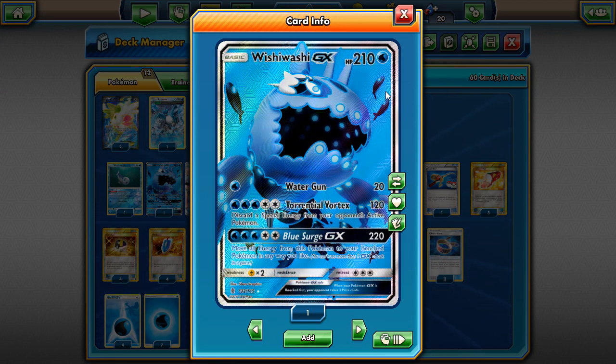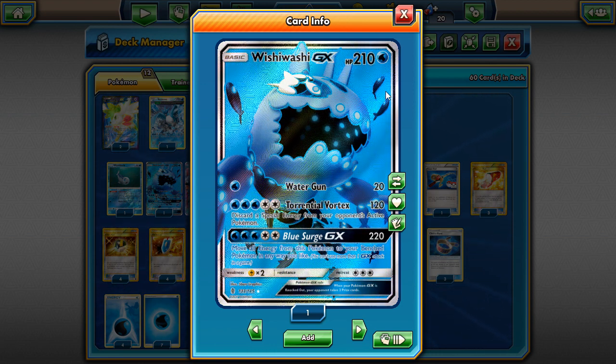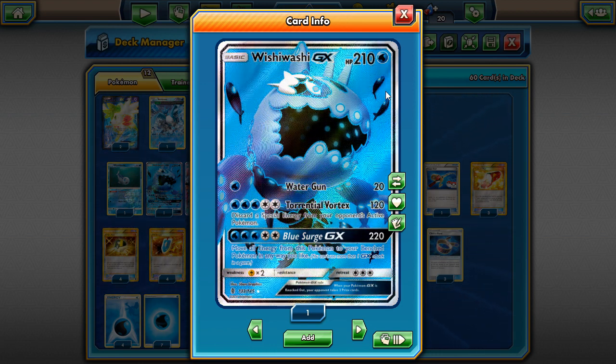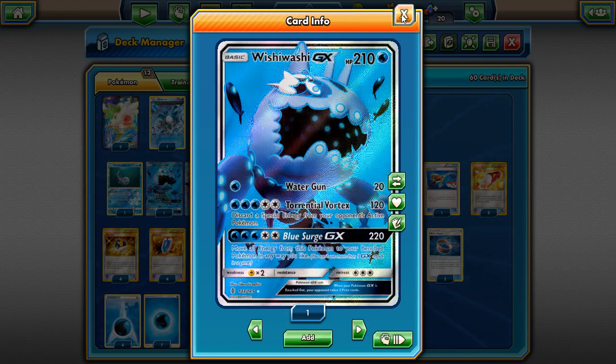220 damage is a lot - that's probably going to knock out most Pokemon other than Decidueye, Solgaleo, and Lunala. Then you move all the energy from this Pokemon to your bench Pokemon in any way you like. So the strategy is to build Wishiwashi up with Max Elixir and Aqua Patch, take a huge knockout with Blue Surge, then build up other attackers and go from there. PDCGo Radio talked about this idea.